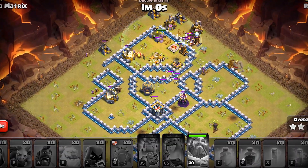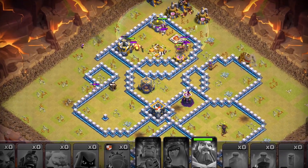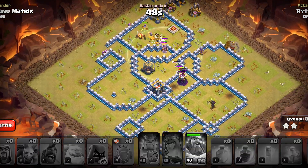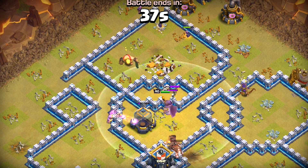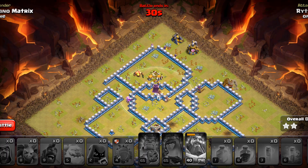We have got a lot of Skellies that have popped up. I wish I had a Poison Spell, but I carried an extra Invisibility in this one. So we will not be able to take out the Skellies right away, but we can manage. There's only one Wizard Tower remaining, and after that has been taken out, the Hogs will turn to the Skellies. And now it's just cleanup. The Headhunters took out some of the Skellies in the area. They're pretty good in that, and there are also Wizards that have survived. They will help in this process quite a bit. And we got it.